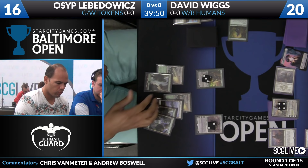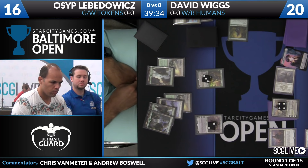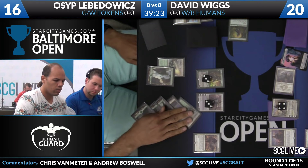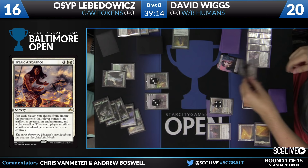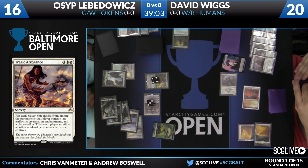If Osep did have Tragic Arrogance, he could make it so the Hanweir Militia Captain gets sacrificed, keep his Gideon, and just attack the other Gideon down. One thing that would be a nice play though is if he just made his Gideon into a creature first, then cast Tragic Arrogance — and this is what we see here. This is a great play. So Osep is going to make his Gideon a creature, allow himself to keep a creature Gideon and a Planeswalker Nissa Voice of Zendikar, have David keep the Dragon Hunter and his Gideon, sacrifice the indestructible Hanweir Militia Captain, and then get in for five to kill David's Gideon.